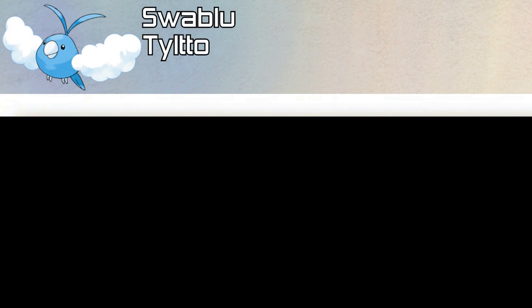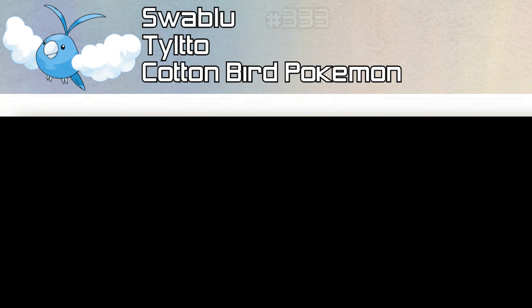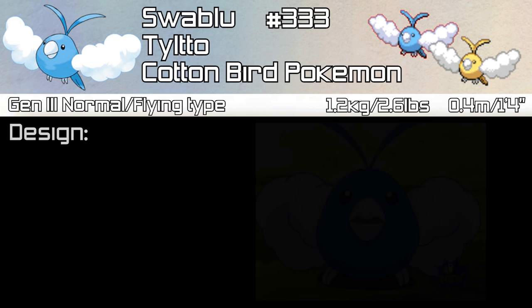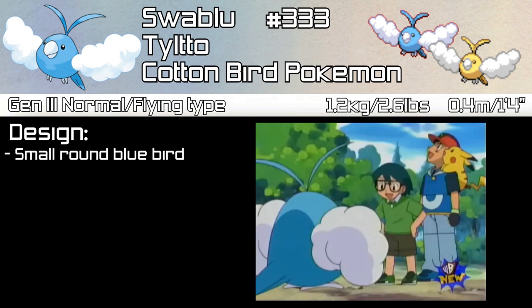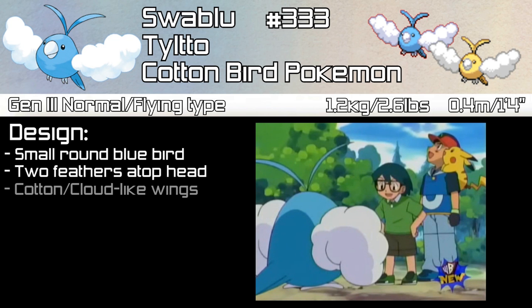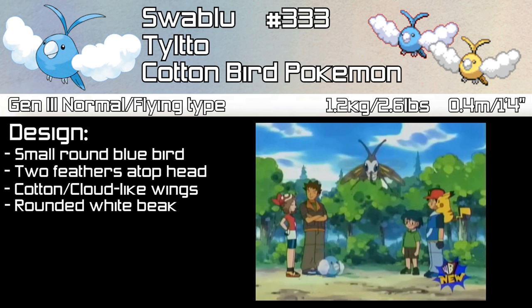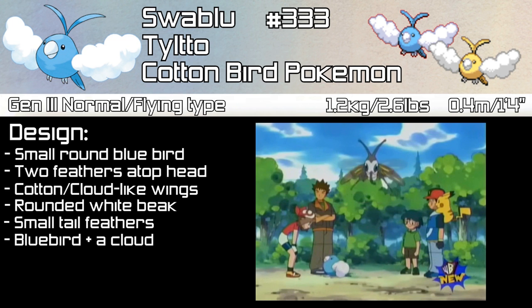Swablu's Japanese name is TiltyTil. It is the Cottonbird Pokémon and is number 333 in the National Dex, standing at 0.4 metres tall or 1 foot 4 inches, and weighing 1.2 kilograms or 2.6 pounds. Swablu is a Normal/Flying type from Generation 3. It is a round blue parrot-like creature with two long blue feathers on its head and fluffy white wings that resemble cotton or clouds, a short rounded white beak, and small blue tail feathers.